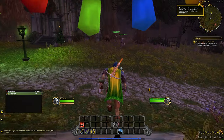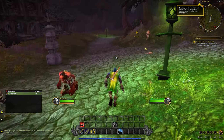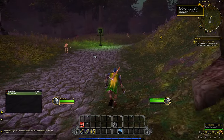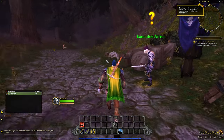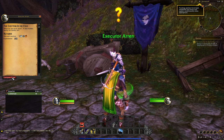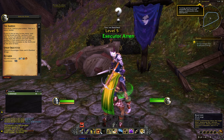We have a quest here — we're going to Executor Aaron at Death Knell, pushing into this town. In the first episode we realized we had been brought back to life as an undead, and we chatted with a couple of other undead in the area. We learned that a lot of them are shocked, disappointed, and upset that they are undead — as any person would be. Cool to get some depth in the story here. And we just hit level five — holy cow, we just got a lot of skills.